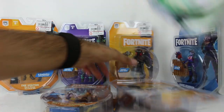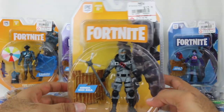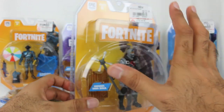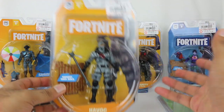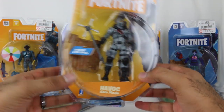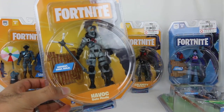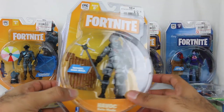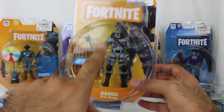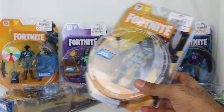The cool thing about these is the packaging goes along with the rarity of the figure. So if it's a legendary rarity figure, gold packaging — or it's like orange-ish — but it's meant to be like the legendary, and it reflects the character. Here we have Havoc, and they call it solo mode because basically it's sold by itself. They have squad mode packs which are four-figure packs. Each figure comes with one of their pickaxes as well as a building material.